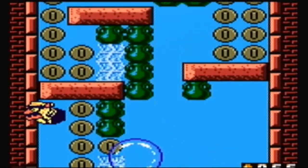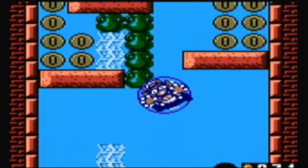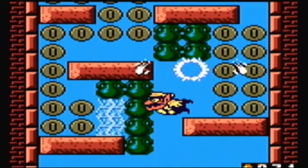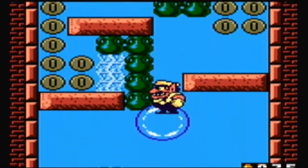Basically what you can do is you can hit those — oh, come on, I didn't want to get caught in there yet. And basically you go up, you have to use these bubbles.